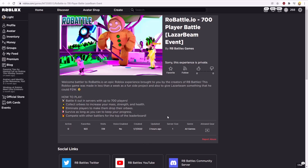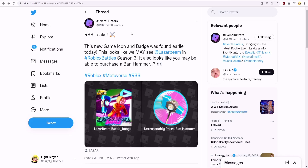Here's a leak from RBX Event Hunters. They said: 'RB Battles leaks — this new game icon and badge was found earlier today. This looks like we may see Laser Beam in RB Battles Season 3. It also looks like you may be able to purchase a Banhammer.'